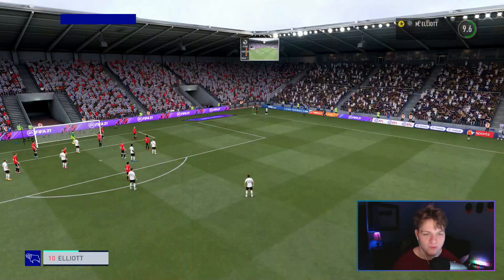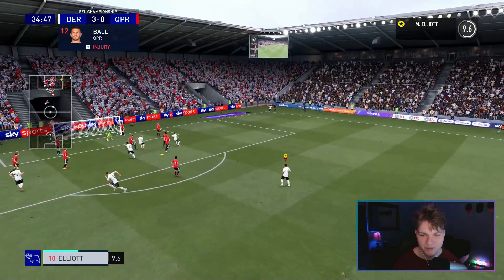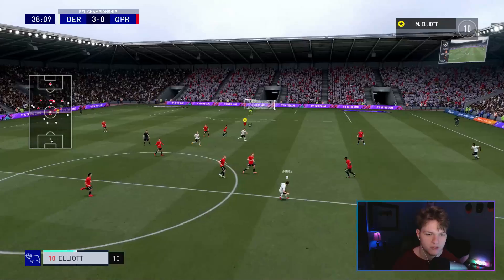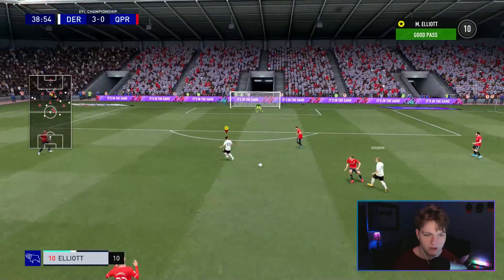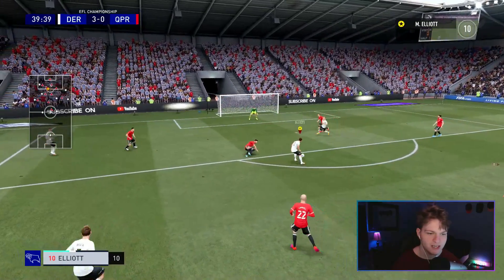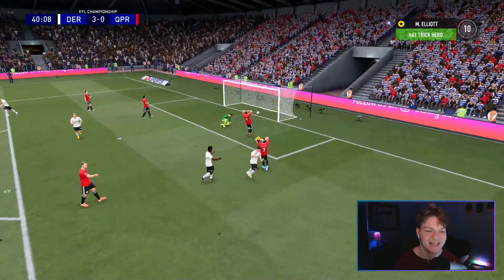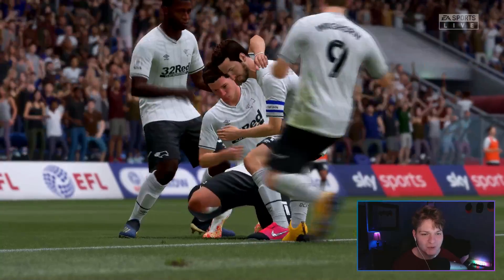We are combining with Waghorn - I'm going to get every opportunity I can to say his name. We're having good combinations with him. Corner swung in, that is very far wide. Shinny plays through - beautiful ball. Waghorn, we're making that overlapping run, finds us. And that is a hat trick for Matthew Elliott! 40 minutes in - hat trick hero. Wow, what a game this is.